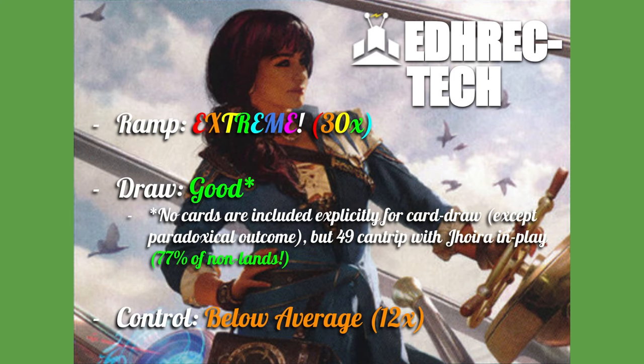Looking at the fundamentals: ramp, draw, control. We have an extreme amount of ramp in Jhoira — that's why it's in these colors. We have 30 ramp effects in this deck. They're all mana rocks. For draw — no number next to it because it's a little different than most decks. No cards are included explicitly for card drawing purposes with the exception of Paradoxical Outcome, but 49 of the cards in this deck cantrip with Jhoira. That's half the deck — 77% of the non-lands.